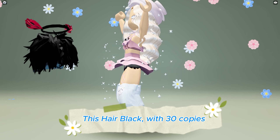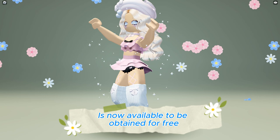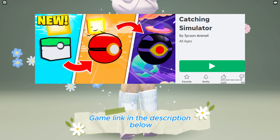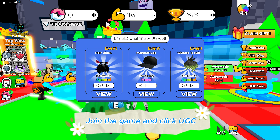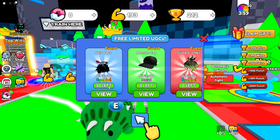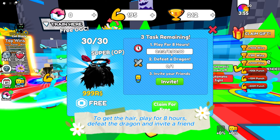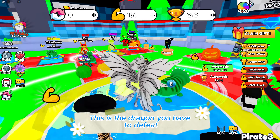This hair Sky Blue with 30 copies is now available to be obtained for free at Catching Simulator game — link in the description below. Join the game and click UGC. To get the hair, play for eight hours, defeat the dragon, and invite a friend.